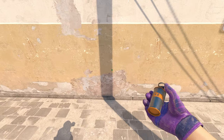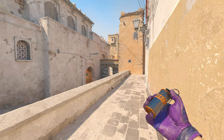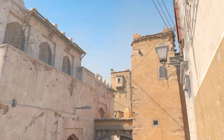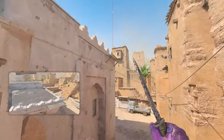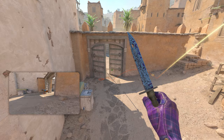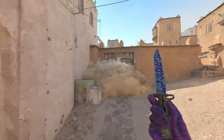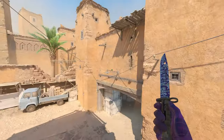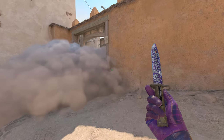You can also smoke off the B doors from mid. Get in front of this shadow in the middle — be aware you're open from a few angles, but an Xbox smoke covers you. Look for the top triangle thing on the roof, run until you're on the thatch roof line, jump throw, and the smoke goes perfectly in front of the doors. Use this for a mid-to-B play, a supportive smoke, or even to fake a B push while actually going A.